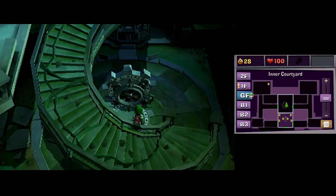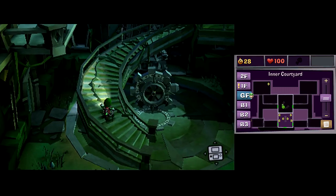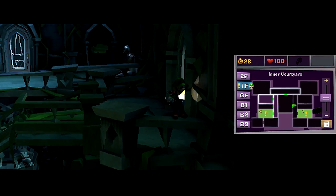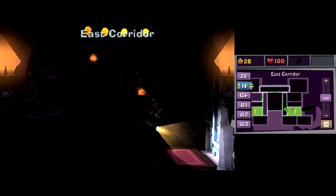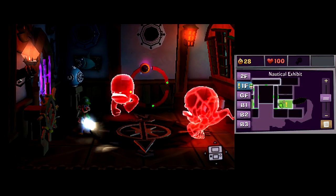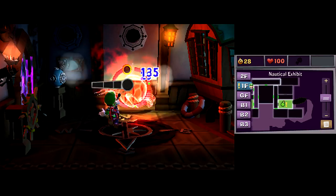Shall I explain how this mission works? Please do. Basically, there are a bunch of ghosts in the mansion. As you can see on the map, the rooms the ghosts appear in are coloured green at the start when they first appear, and then over time they gradually change to yellow and then red. If they get any further than that, it's mission over — the dimension has collapsed.